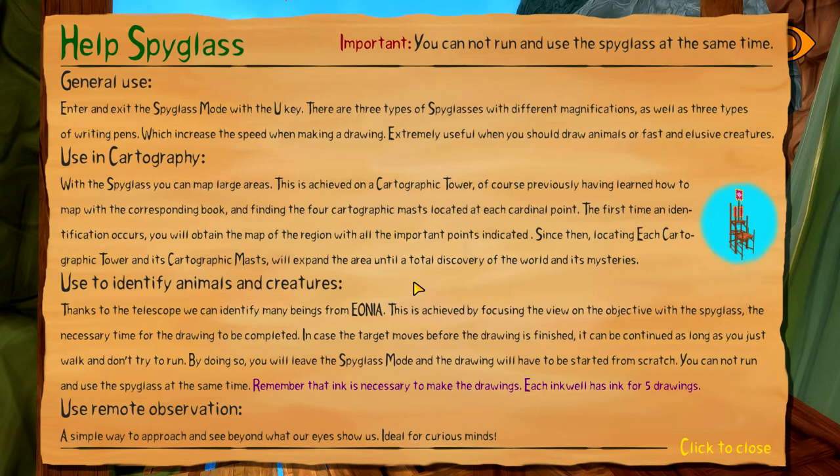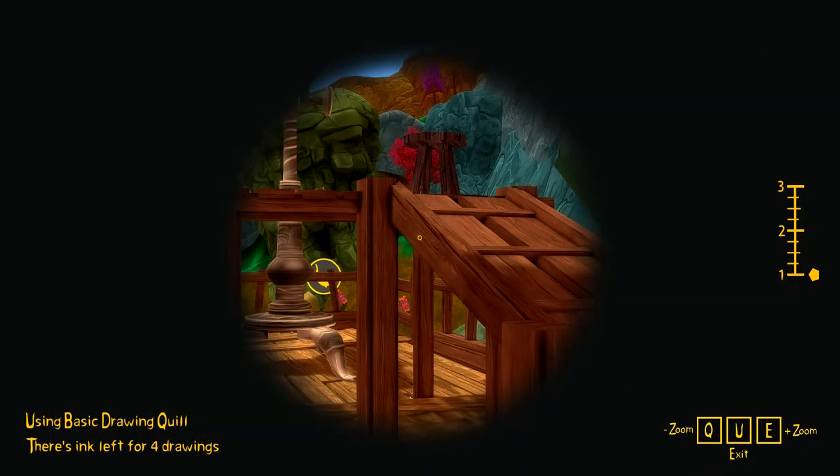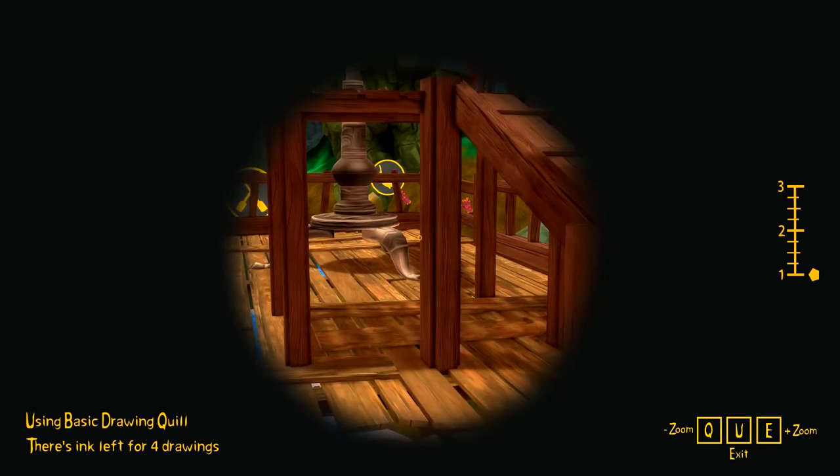Ink is necessary to make the drawings. Each inkwell has ink for five drawings, but it says four in the one we got - has it already made one drawing? Let's press U - ink left for four drawings. Did it do a drawing somehow?